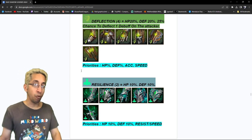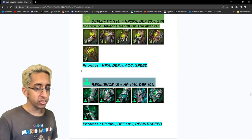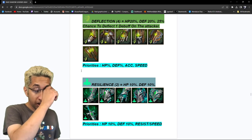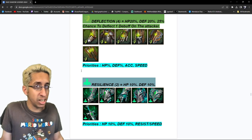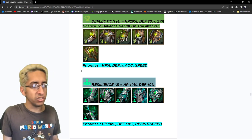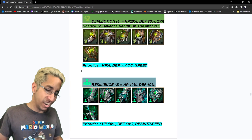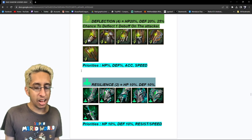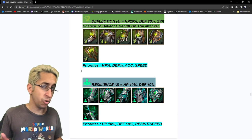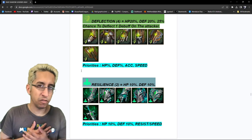Deflection — four-piece, HP 20%, defense 20%, and a 25% chance to deflect one debuff onto the attacker. That happens more than you think, even though it's a 1-in-5 chance. It's an okay set but I wish it wasn't a four-piece. I hope they would buff it up to at least 40% chance to deflect. Priorities: HP percent, defense percent, then accuracy and speed equally in the third slot.